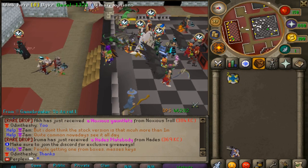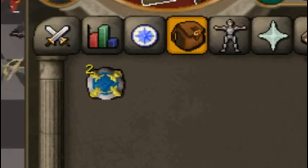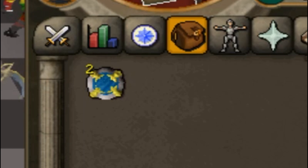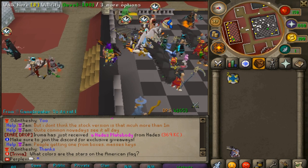If you haven't checked out Equinox yet, definitely do — I'll put the Discord link in the description. And as I mentioned at the start, we're giving away two $25 bonds to two lucky winners. Comment your in-game name below, subscribe to the channel, and like the video. I hope you enjoyed this video on Equinox — hope to see you guys on the server.